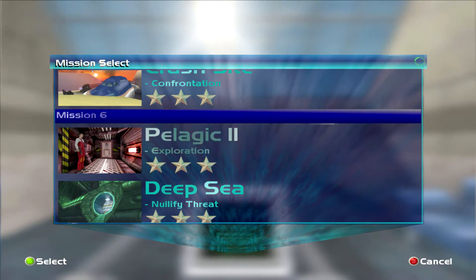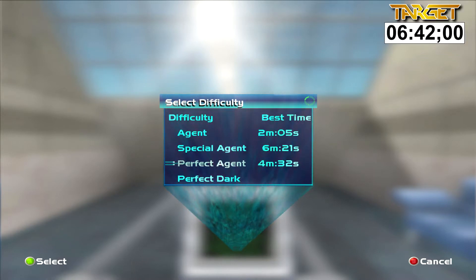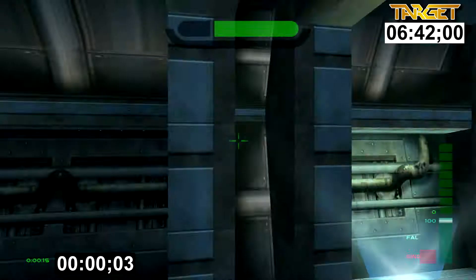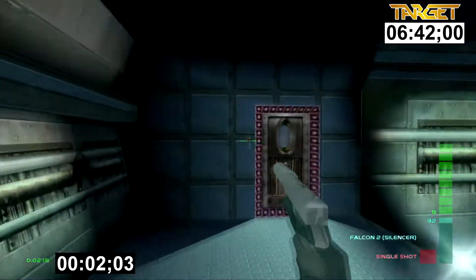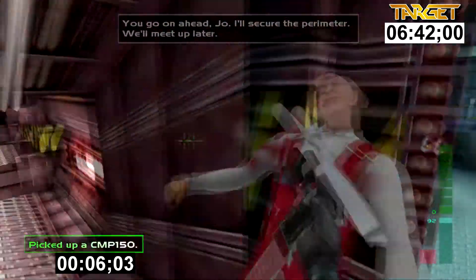This is a guide on how to speedrun Pelagic 2 Exploration. The time I set is 4 minutes 32 seconds, but your target time is much more than that. You've got 6 minutes and 42 seconds to do this level, so you have plenty of time if you're going for the gold star leaderboard crown and you're following my other target times.